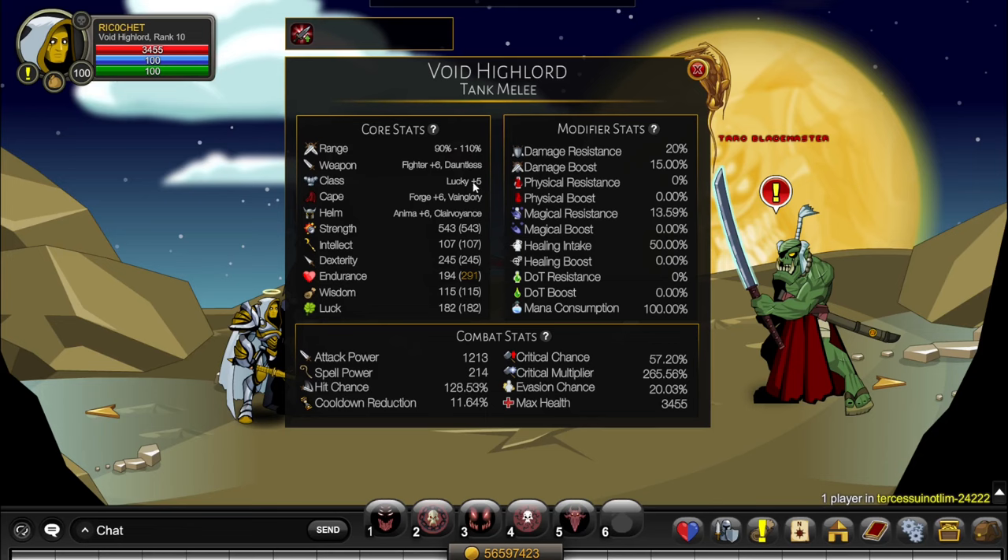I mainly use Dauntless for weapon, Luckyfarmer, Vanglor for cape, and Anima for helm. Dauntless is super hard to get, so I'll also go over the combos you'll be using if you have Smite or Spiral Carve. And in fact, even with Dauntless, I sometimes use Smite.